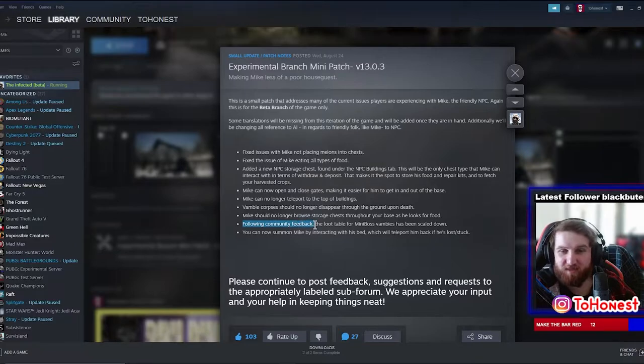Following community feedback, the loot table for mini boss families has been scaled down. I've heard a lot of people talk about that. Considering the mini boss only gives you kevlar, and there's only about 12 or 13 things you can make with it, if you get 13-14 kevlar every time you kill a mini boss and they're pretty frequent, you'll have so much kevlar you'll never need to worry about it after just a few kills.